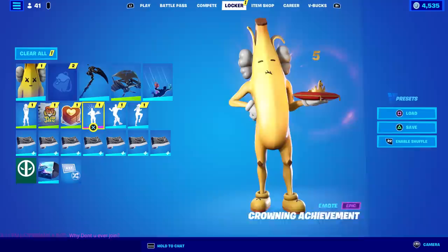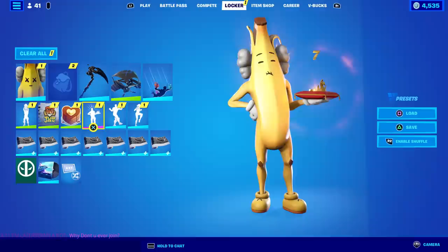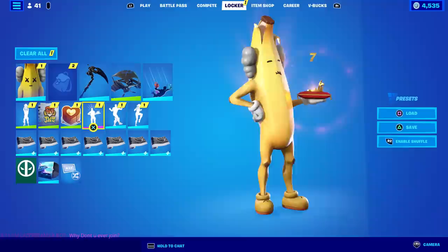So what happens when we do the Crowning Achievement? Look at that — it literally looks like the top of a crown! That is absolutely crazy. I can't believe that actually worked. Do you see that? The three lines up there — that is ridiculous!